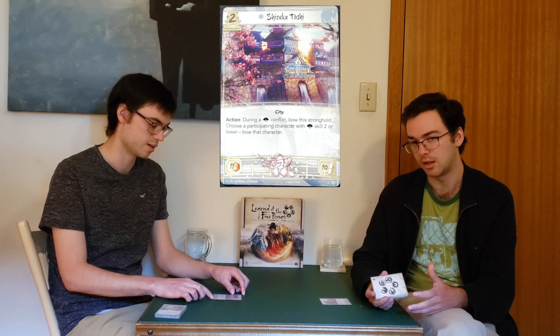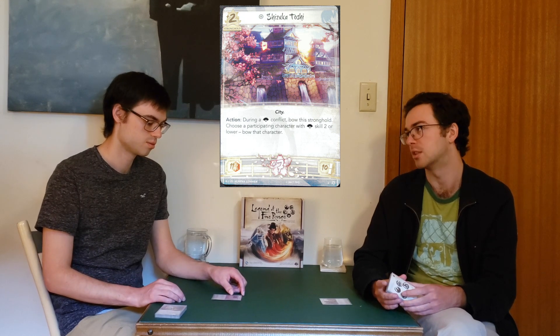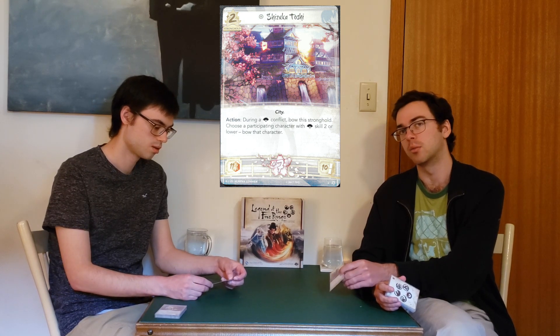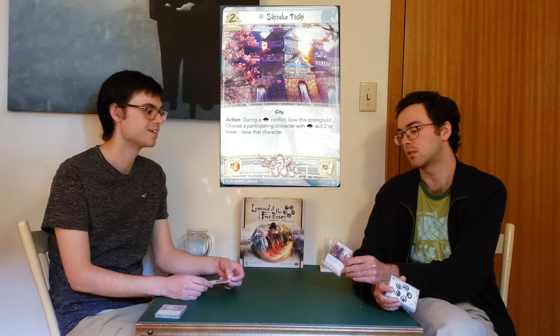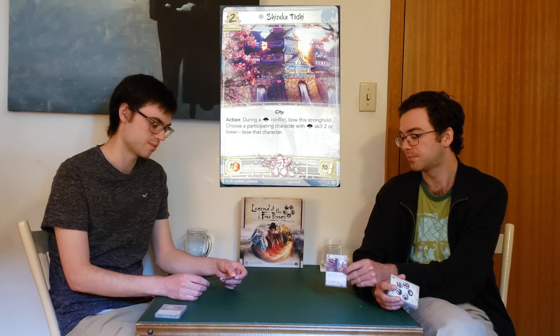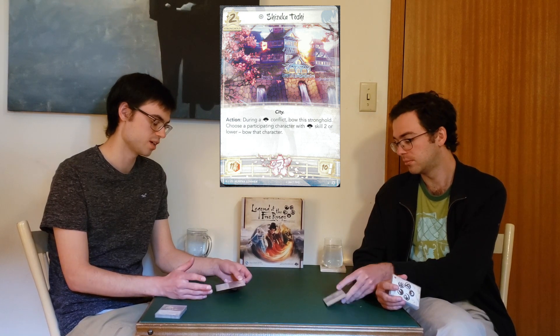Most clans are at 10. Lion is at 12, and I believe it's Phoenix and Crane at 11, so the 11 is really good. And 10 influence to spend, which is pretty standard. I think I like this a little bit more than you do, but ultimately neither of us think it's among the top strongholds out of the core set. I don't think it's bad — I think it's good.